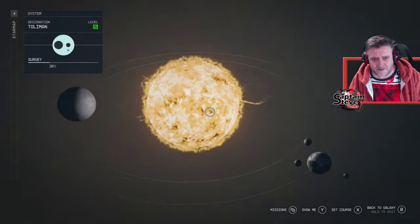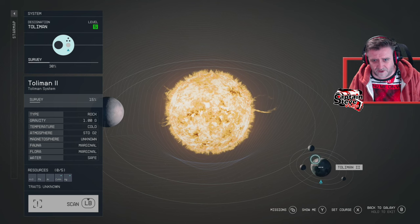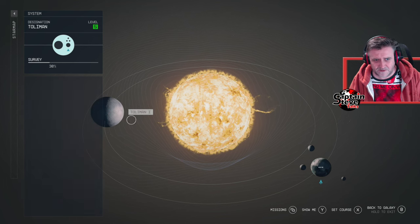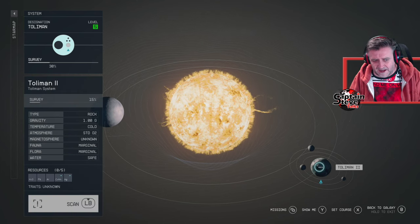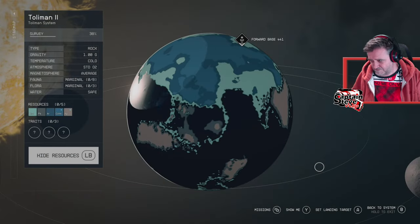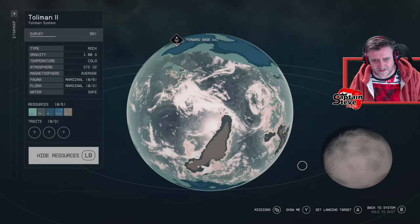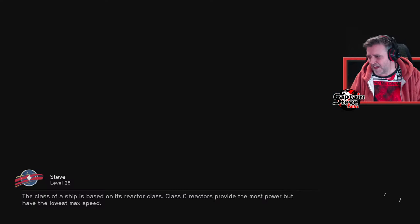There's not much to scan here - I'm going to be scanning Tolomaine itself, which has fauna and flora. The moons don't have flora or fauna, and the other planet in the system also has none. I'm going to land on the light side of the planet first - this is the most exciting one because it's got creatures and a couple of biomes.